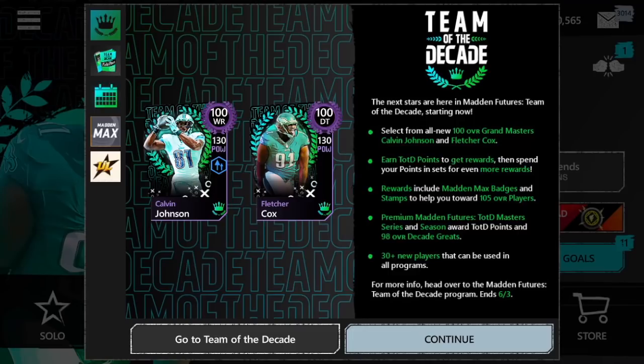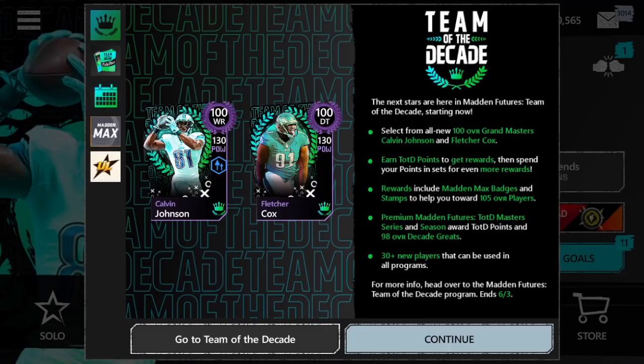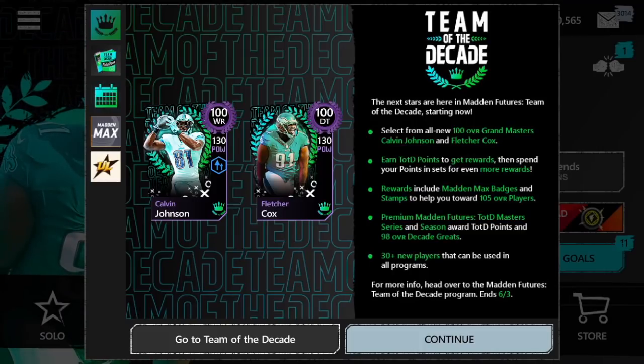Hey guys, what's up? It's GreaseTV here again today, and I'm back on the Mad Mobile video of my channel. Today's video we've got a brand new video, and it's going to be how to get Team of the Decade Points fast. Team of the Decade Points are used towards getting these 100 overall Masters Calvin Johnson and Fletcher Cox. There are two different levels: 50k and 100k points that you're trying to get up to. I'm going to be giving you guys all the best methods and ways to get those points and get up to these 100 overall players in this video.